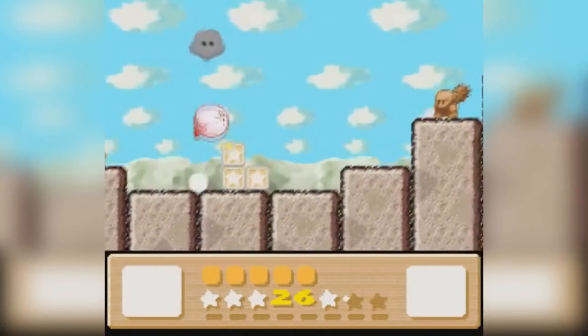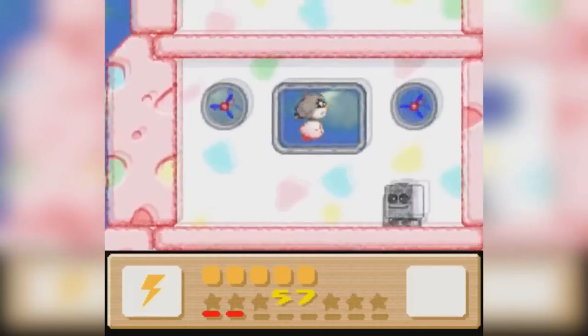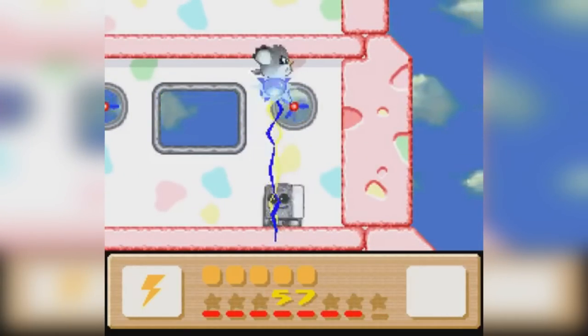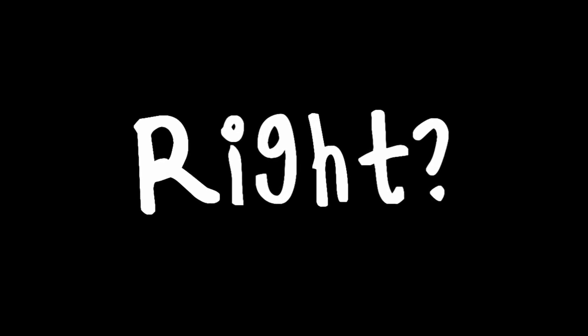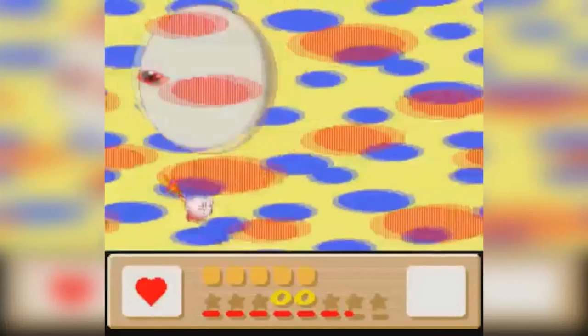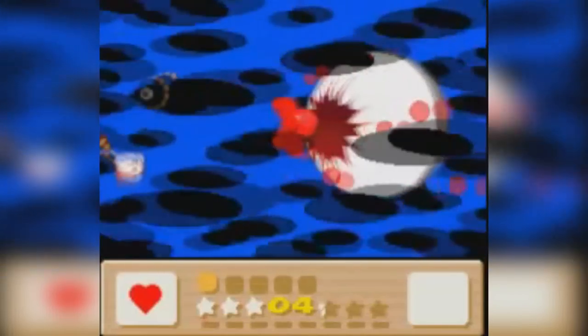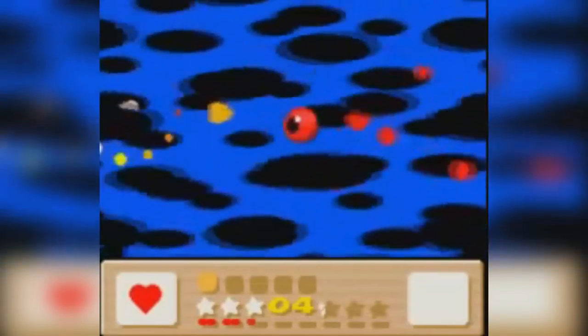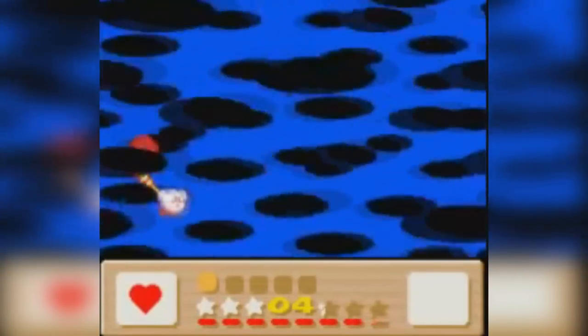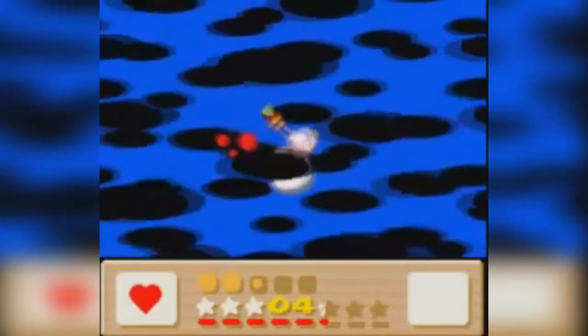Kirby Dream Land 3 is home to some of the cutest graphics in any Kirby game, so obviously there can't be anything scary in this game, right? This is the evolution of dark matter — it is called Zero. It's a huge white ball with a bright red eye looking at you. It can actually spawn mini dark matter enemies that will fly in your face, but the scariest thing is when it goes off screen into the background and starts shooting blood tears at you.